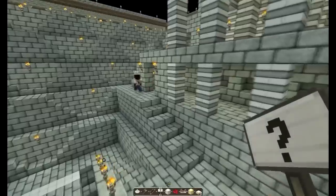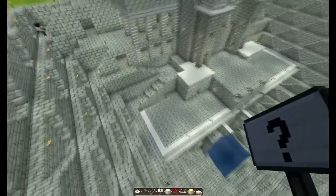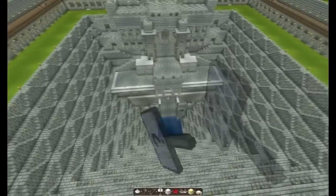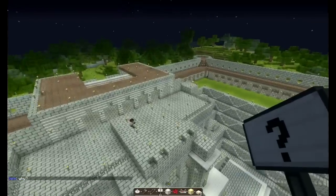All the little secret paths. Speaking of secrets, Chan Biori has one. I'll let Q show you that if he ever gets around to it.